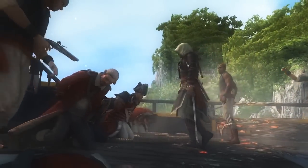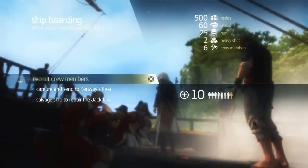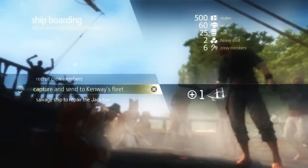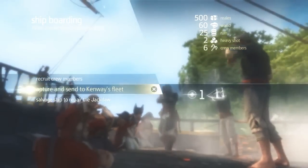Now that we've plundered the ship, we're going to gain that rum we saw earlier, but we're also going to gain ammo, crew members, and some gold. With every boarding, there are three options for that ship: you can gain crew members, you can send the ship to your fleet, or you can salvage the ship to repair the Jackdaw if you took too much damage. In this case, since we did well, we're going to send the ship to our fleet.